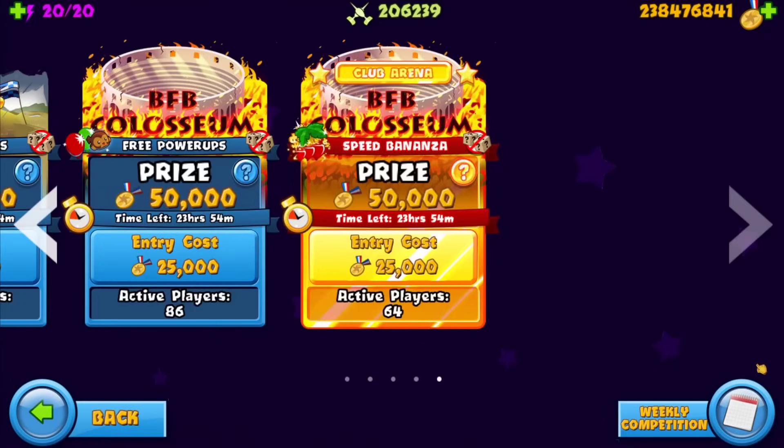Welcome to today's video! BFB Coliseum Speed Bonanza is out, and I normally play pretty passively when Speed Bonanza comes out, but today I'm actually going to try out an acro strat. This is the one all the grinders use — the very best at this strat is Sweat, so definitely check him out and watch some of his videos. He'll probably comment under this video, and I'll pin him if he does.